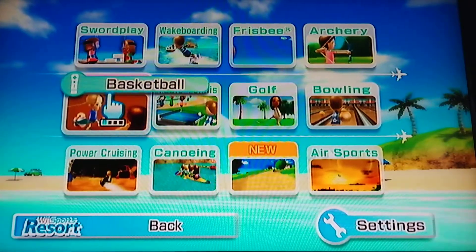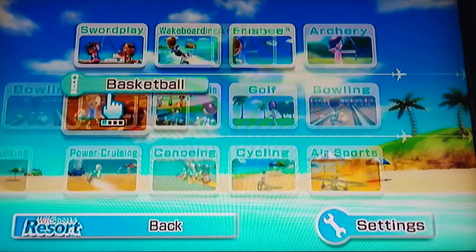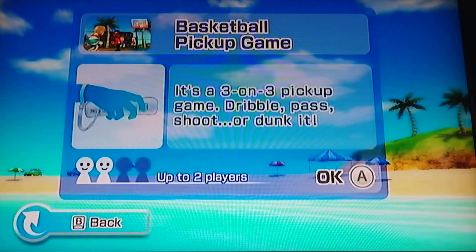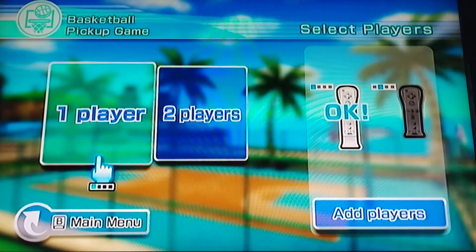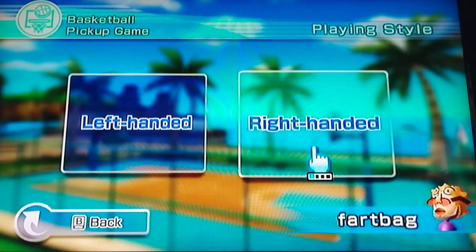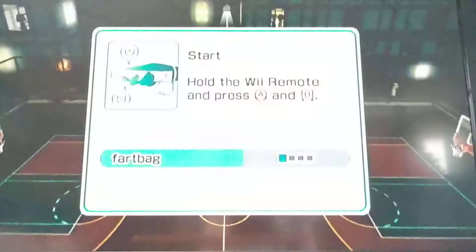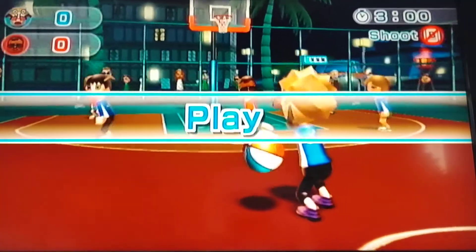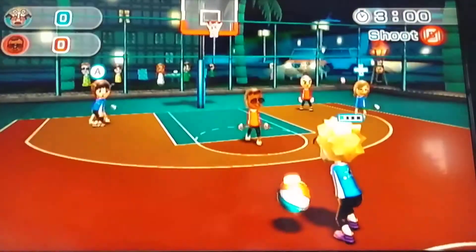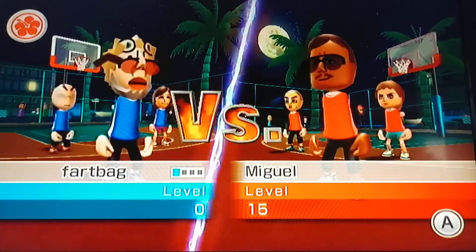Some more little secrets — if you're playing basketball or sword play, you can hold down 1 and 2 as you're on the OK button, and then you will get a night game. Look at this — you see how nighttime it is? You'll play at night the whole time, even if you quit and restart. You're still gonna be in a night game. So that's pretty cool.